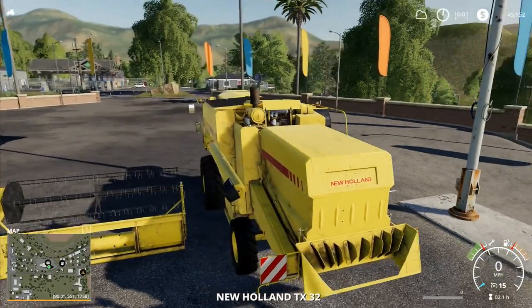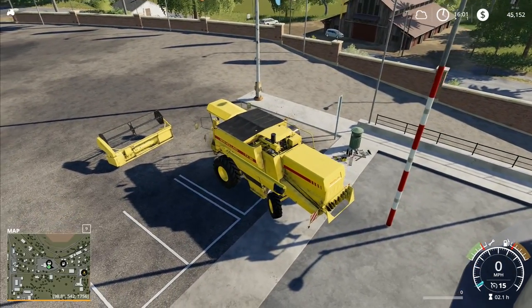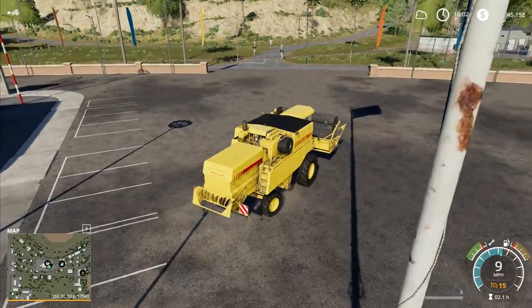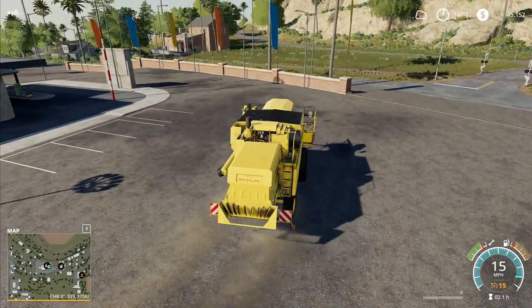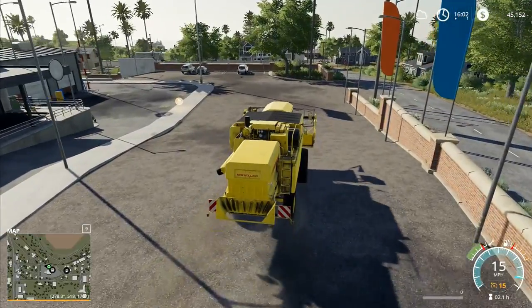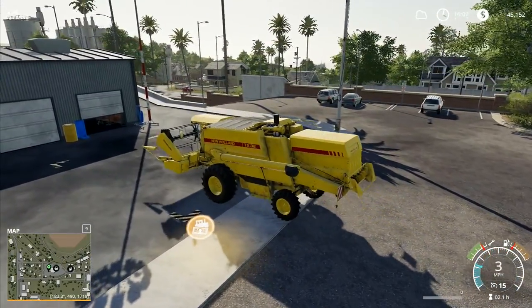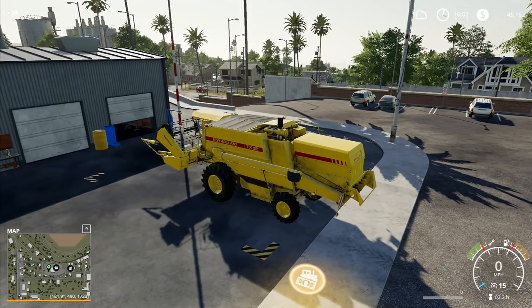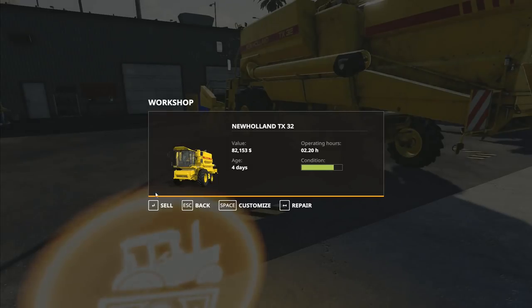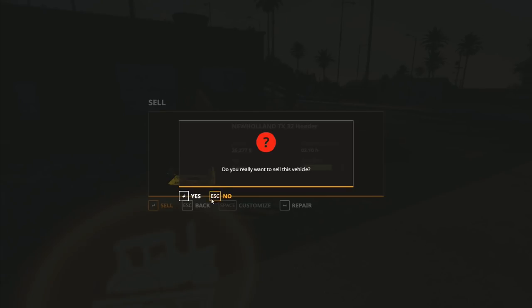I go over to the combine. This one is still full of fuel — I thought when you reset a vehicle it emptied out. Maybe that used to be a bug rather than an intended feature. I actually thought it was quite a cool intended feature because it made you think twice about resetting your machinery, but apparently it's not an intended feature at all. I want to sell this combine, and then I want to sell that baler for $26,000. That one has been sold as well — I now have $153,000.